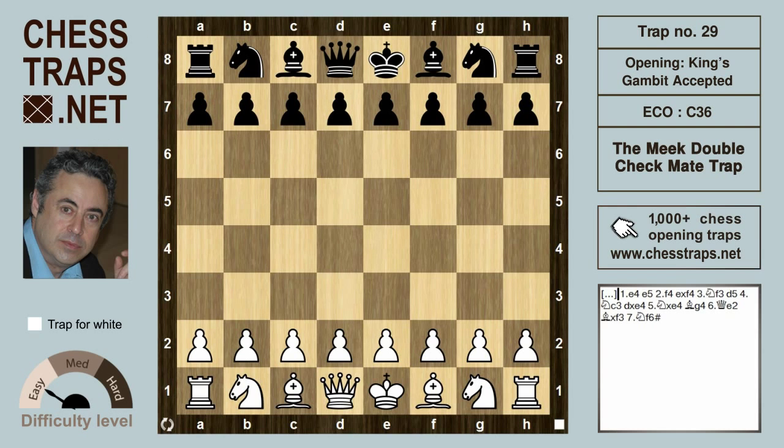This is the novice level Meek double check mate trap in the King's Gambit Accepted. It was played by a gentleman called Meek with the white pieces in his game against Adbor in 1855. After e4 and e5, white tries the King's Gambit with f4, and after black accepts with exf4, knight f3.